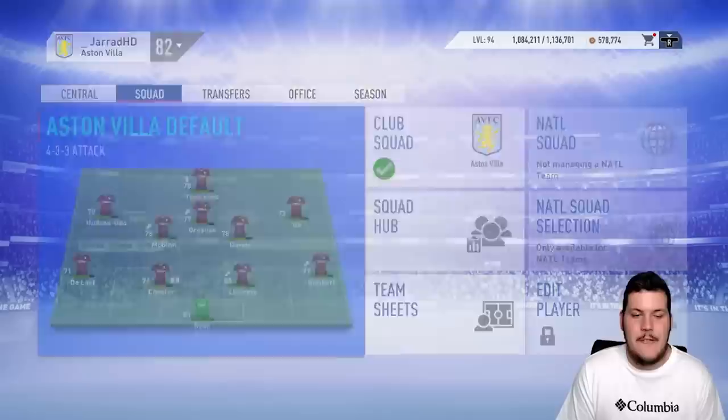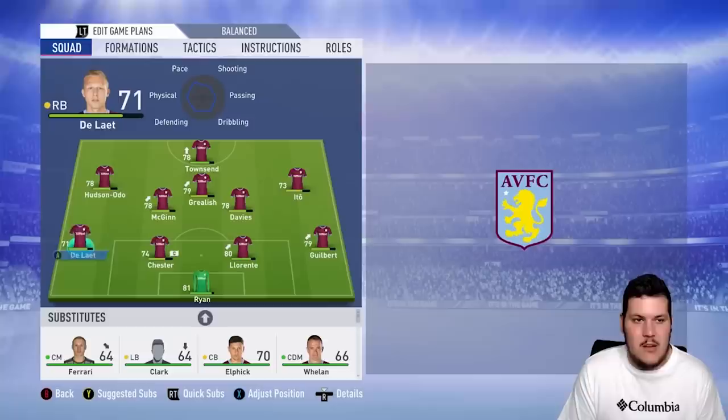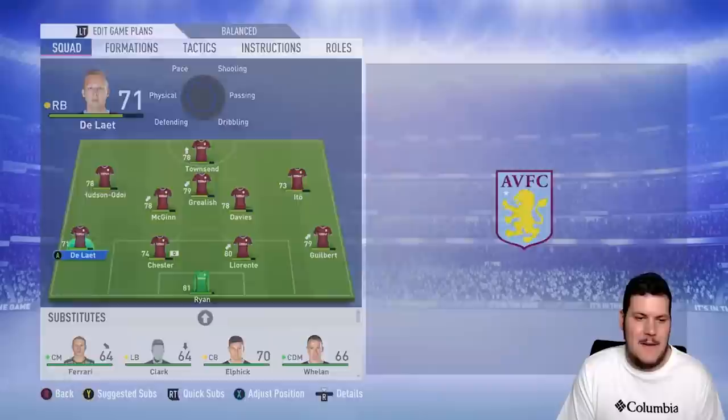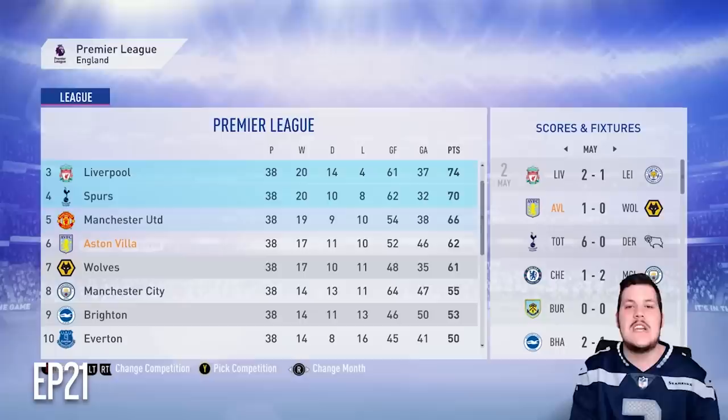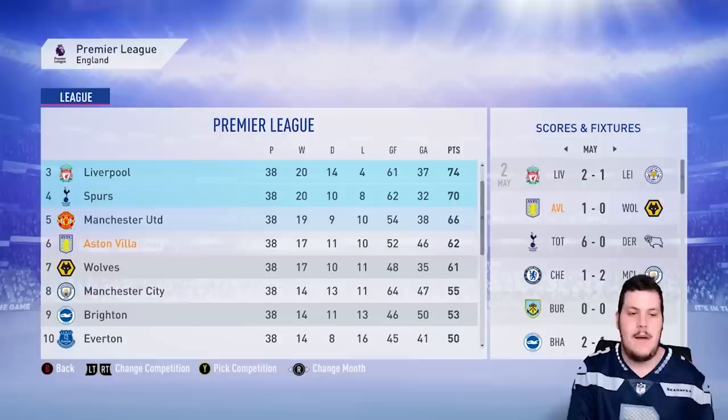Our squad is mixed and matched for the end of the season. Our defence is where we might struggle, especially centre-back and left-back. But I think we're safe from relegation this season. After 38 games in Season 2, we have finished in 6th position — 62 points. United got a point so we couldn't get 5th, but Wolves lost. We are going to be playing Europa League football in Season 3, which is quite damn cool.